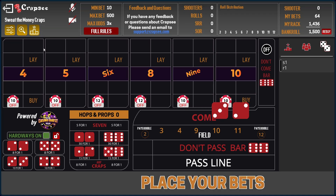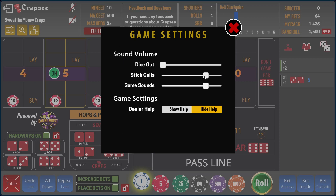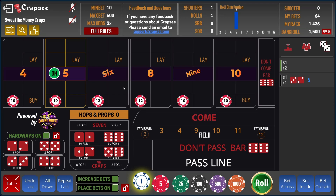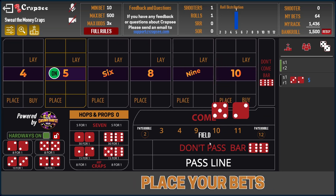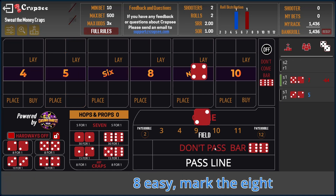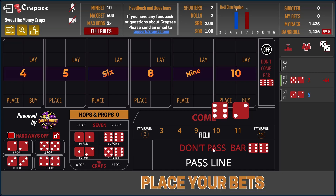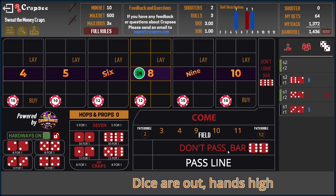Let me just turn off these sounds because they get a bit annoying after a while. Okay, so we're up on the five — and seven out. Good start, lose it all straight away! No issues though, we have a fifteen-hundred-dollar bankroll and our initial bet is only sixty-four dollars, so we should be well covered for the normal ten shooters.